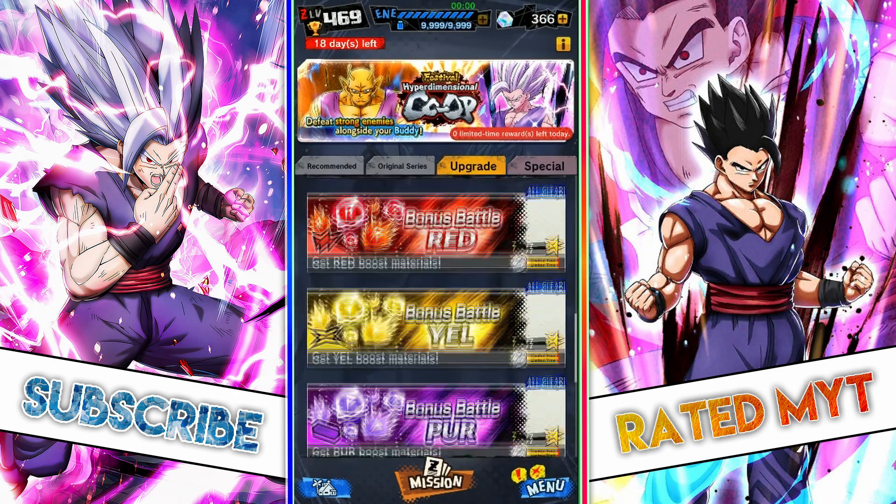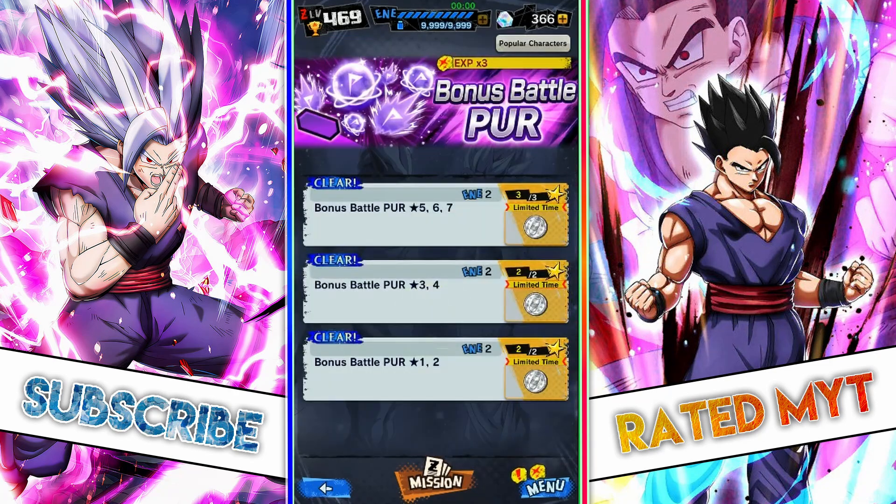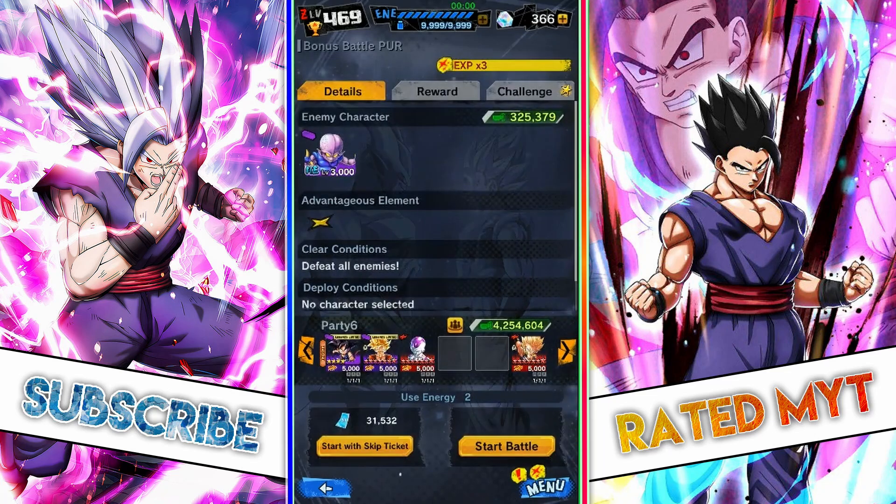Once you set up your team, head over to the bonus battle event — any of them will do. Go to the first stage and start a battle. You can't use skip tickets to complete the missions; you have to actually play the battle.